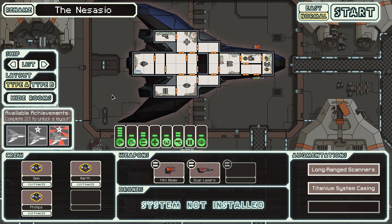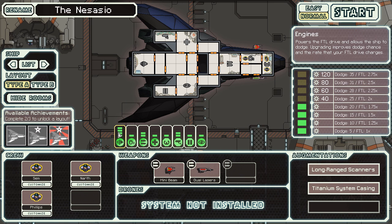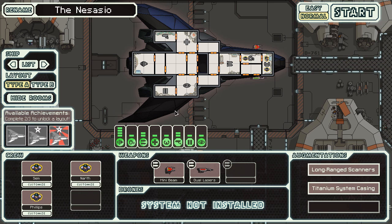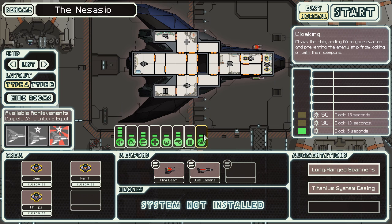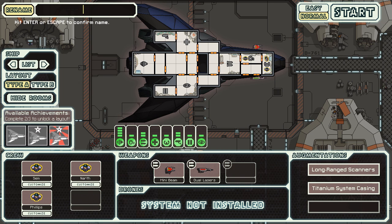This variant of the stealth ship is actually quite interesting. We have a beam weapon, a laser, lots of dodge - and dodging is great. It has no shields, but what it has instead is cloaking, which we didn't get to show on the last run because the federation flagship wasn't capable of having cloak installed. We also have two points in sensors and something called Titanium System Casing, which gives subsystems a 15% chance not to take damage when hit, though the hull still gets damaged. We also have long-range sensors which I'll show you in a moment.